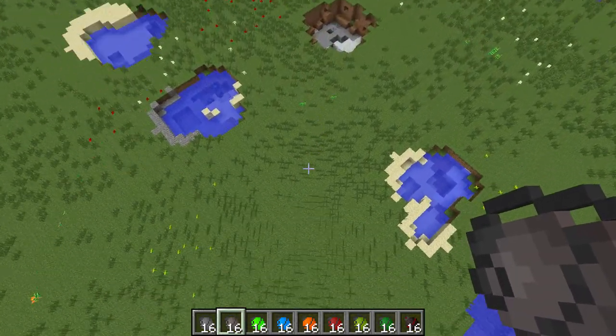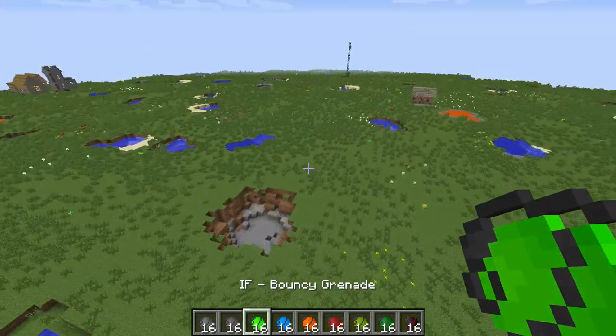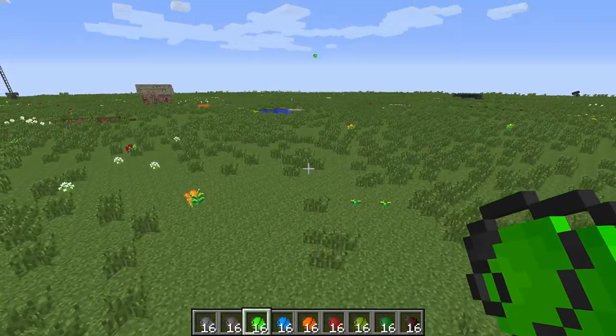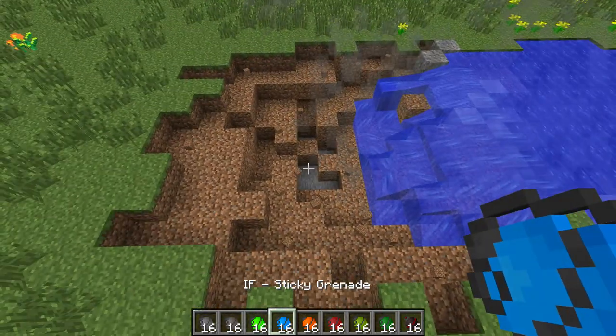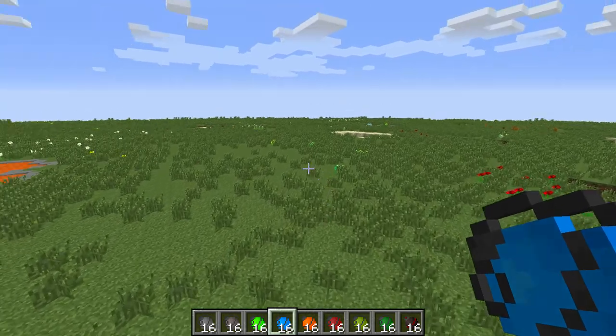Over here is the small one — just looks a little smaller than this one. Next we have the bouncy grenade. It did a boing. That one's alright — it's got a smaller explosion than the other one.